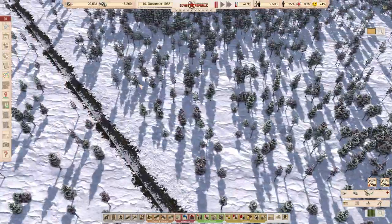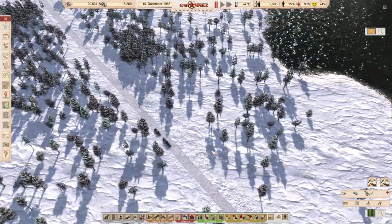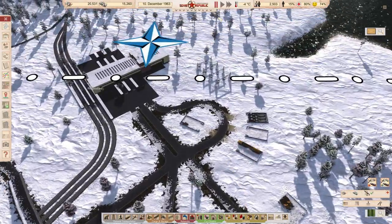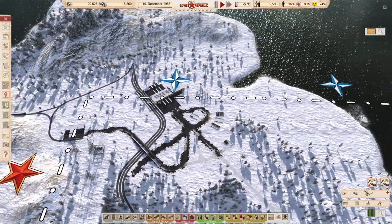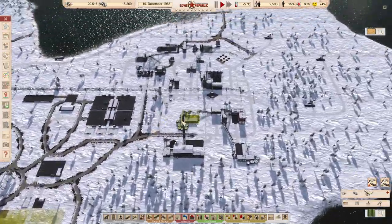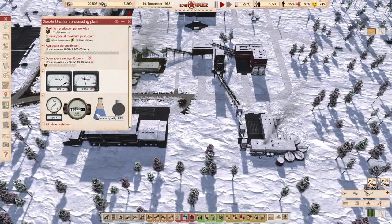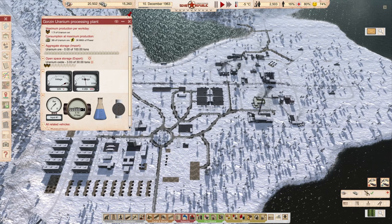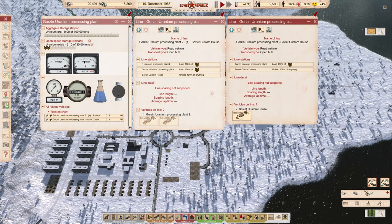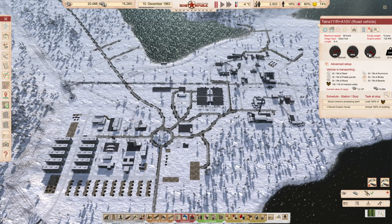I want to check if we have some export here, but I don't think we have anything exporting at the moment. I want to have more dollars because before the end of the month I want to invite Western people. Two vehicles here — you are going to the uranium processing plant, you are going to the custom house. Go there, unload everything for the uranium oxide, and go to the Western Custom House.